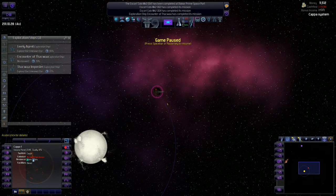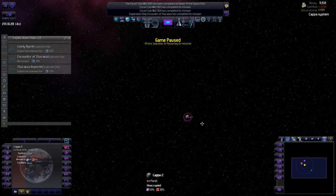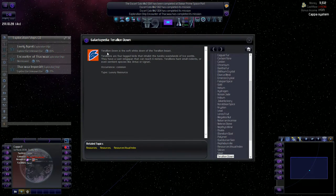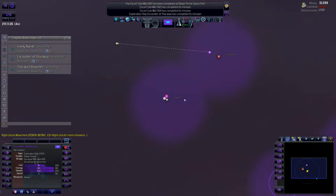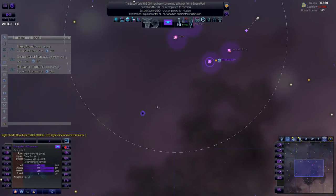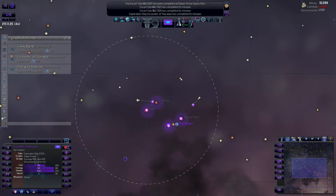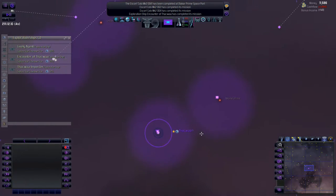I don't want to send my escort fleet out of my home system just yet - it's a little too risky. Not a bad planet though. On this ring there's another luxury resource - terillion. It is a common luxury resource, probably not anything we'll need right now but something to keep in mind. Let's send this exploration ship here - it's going to take him a while to get there, but that's okay. We've got plenty of time right now.